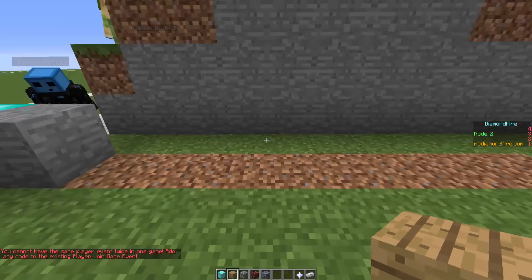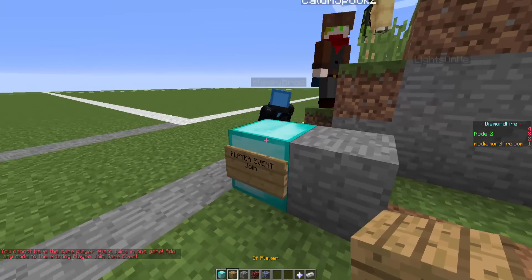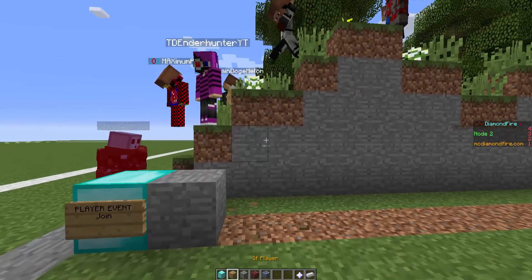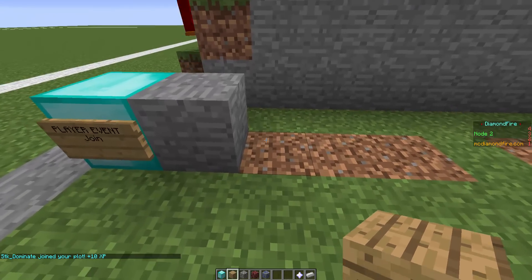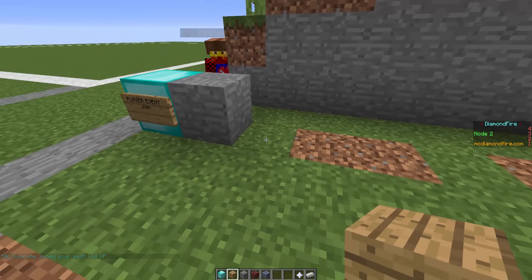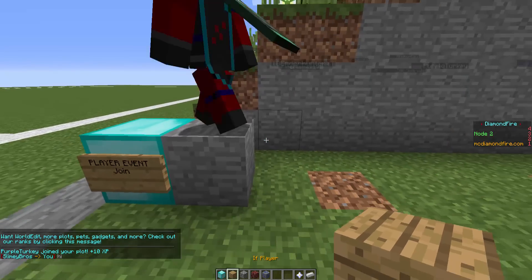This is like a line of command blocks, you know, from my command block tutorials. What you have to do is continue this line until the end of this plot. So we have some different blocks here in the inventory — we have an 'if player' which is basically a command block that detects if a player does something and then executes another command. It's like a conditional command block — I'm going to show this to you later.